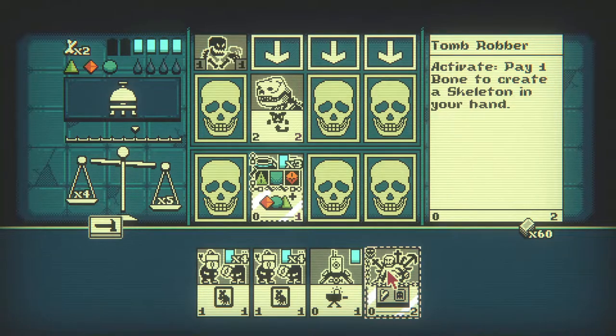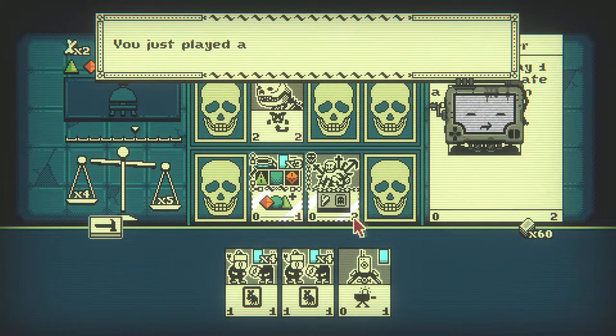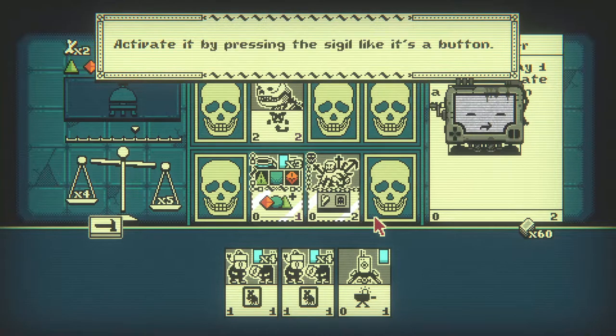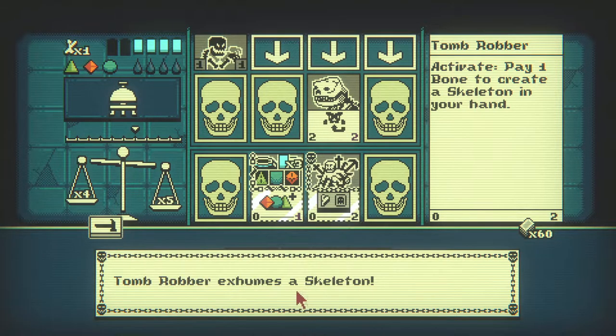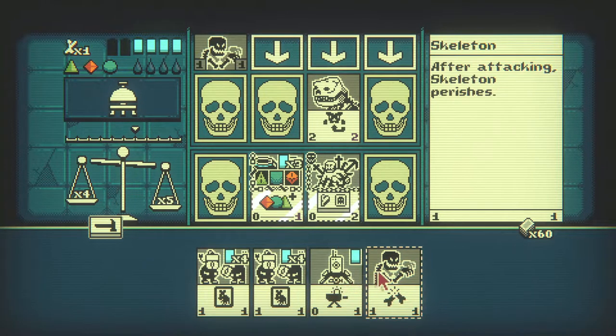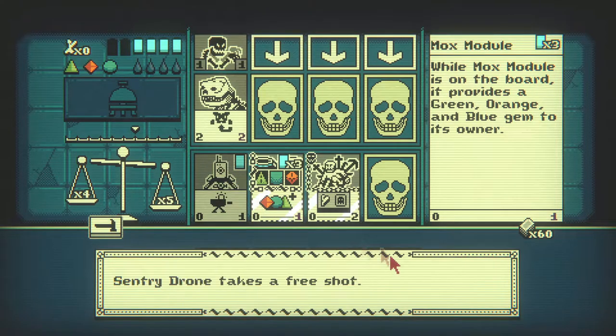Why do I have two bones? Did I have two creatures die? Whatever — pay one bone to create a skeleton in your hand. This card goes down for free. 'You just played a card with an activate ability' — oh it's gonna explain it. And it goes down for free too! Let me get another one then. It's gonna kill that when it comes in.